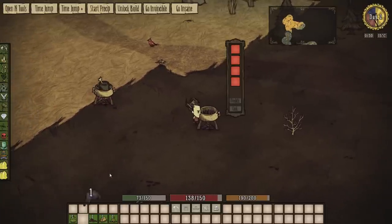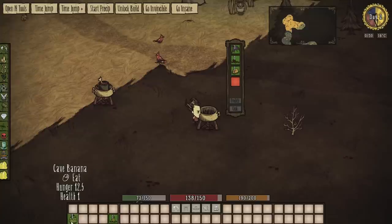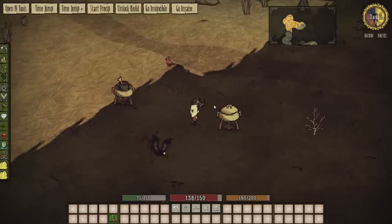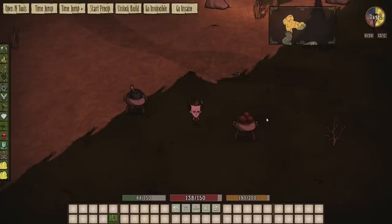We've got a batlisk wing — there's our meaty stew. Got some berries, got some butter, got cave bananas. What will that make? 100% chance to make meatballs. Let's cook that up — and bam, it'll be meatballs. Lo and behold, it was meatballs.